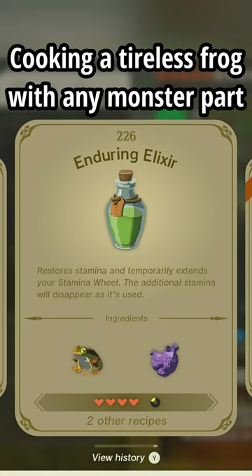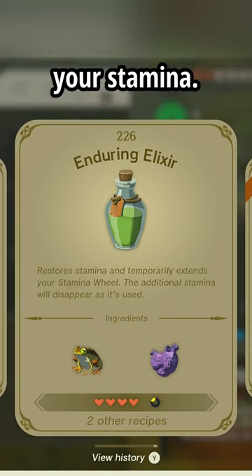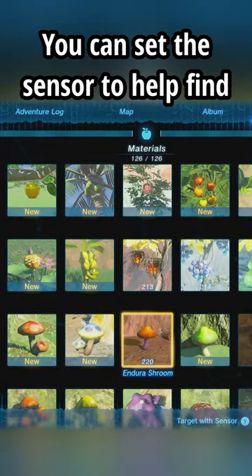Cooking a tireless frog with any monster part will give you an elixir that also refills your stamina. You can set the sensor to help find these ingredients.